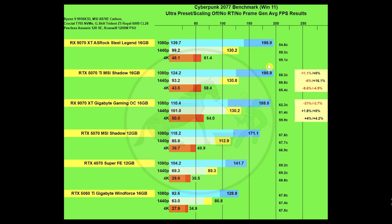The two 9070 XTs and the 5070 Ti pretty much all three tie for first place in this chart. The only outlier was at 1080p, where we had roughly seven fewer average frames per second, and the Gigabyte model didn't do so hot on the 1% lows at 1080p. However, looking at percentage differences: the 5070 Ti's 1% lows at 1080p versus the ASRock Steel Legend shows about 11.1 percent less performance on the 1% lows, and it's flat for average FPS.